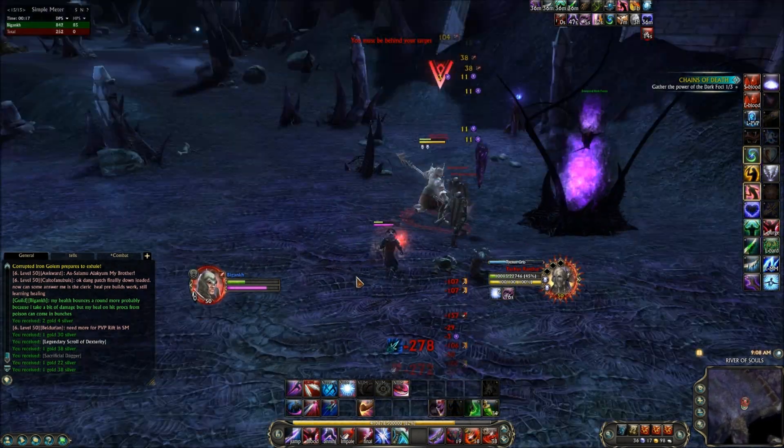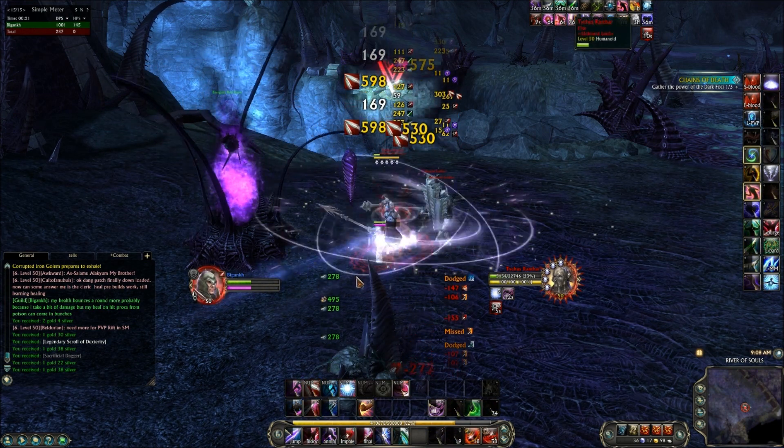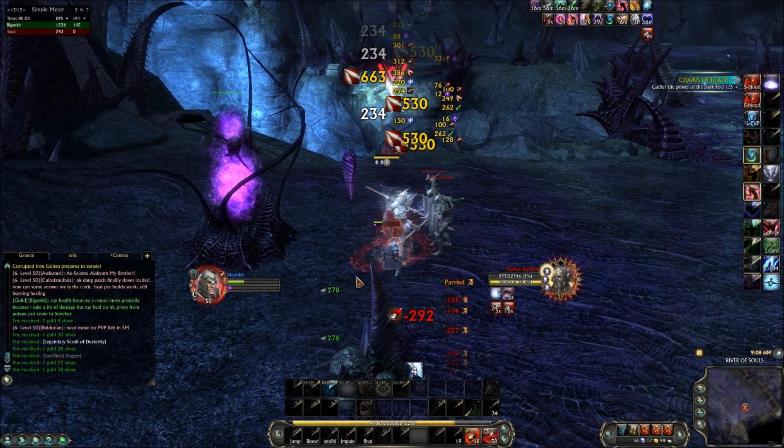At approximately 30% health, he can cast an encapitation on you that will lift you up in the air and deal a little bit of damage, so make sure you're not too low. He doesn't do it in my fight though.